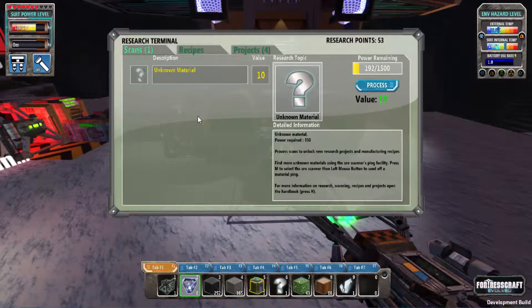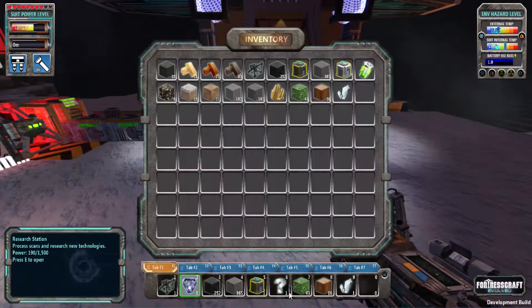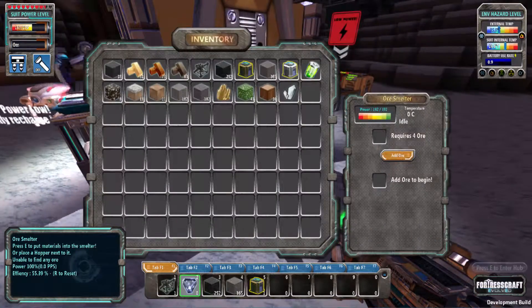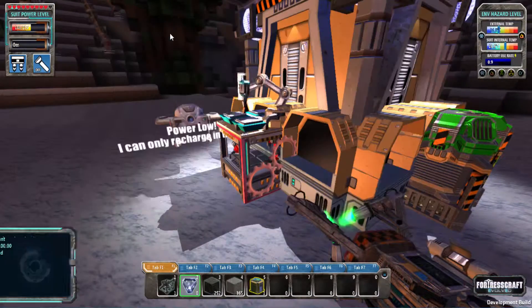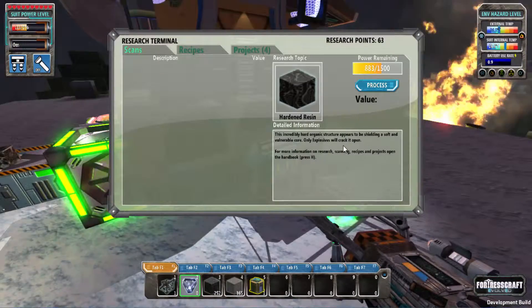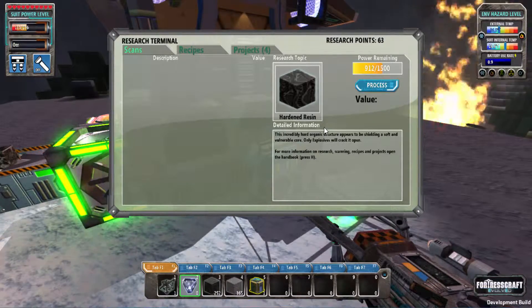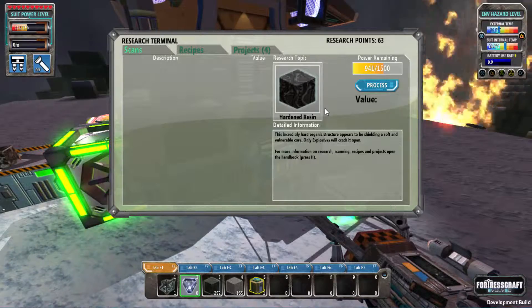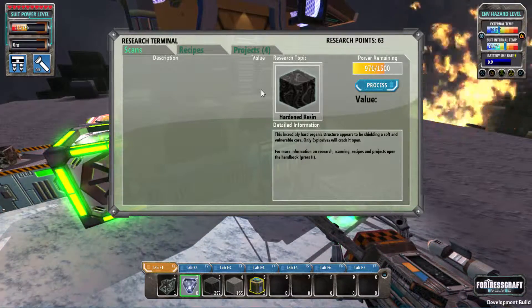Organic rock — my goodness, it took a lot of power. I need to wait until this thing gets powered up again. Organic rock — be sure to find a lot of that too, it's really useful. You need it to make smelters I think — you need five to make at least one. So be sure to go searching for these things. That weird rock — it's called 'risen' I guess. This incredibly hard organic structure appears to be a shield with a solid vulnerable core. Only explosives will crack it open.